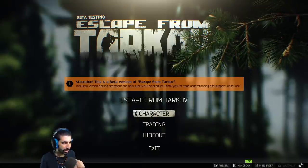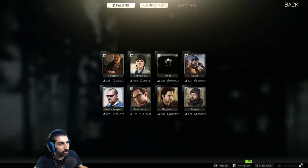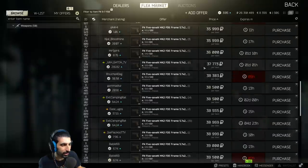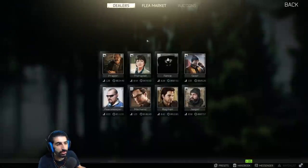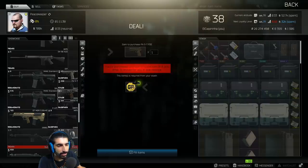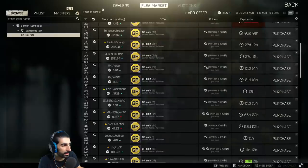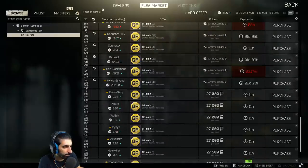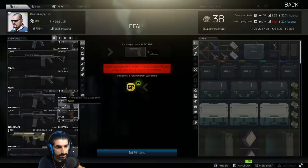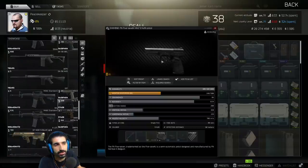I want to build out the 5-7. The price of the 5-7 is between 35k and 40k. But for those who have leveled up Peacekeeper to level 3, you can trade a piston for a GP coin, which is about 27k — cheaper than buying the pistol directly. There is also another 5-7 at 28k, slightly more expensive but basically the same.